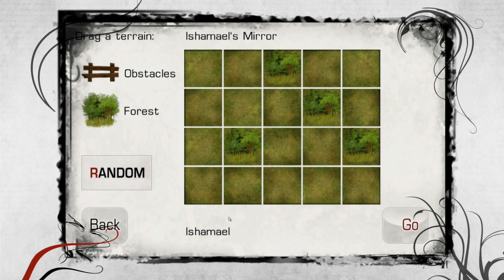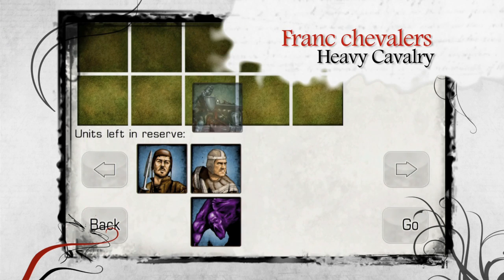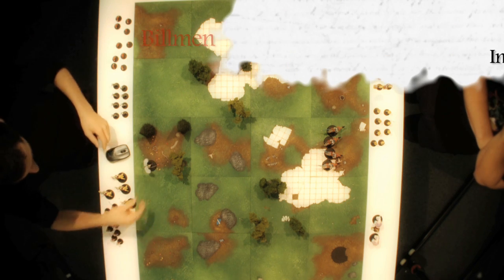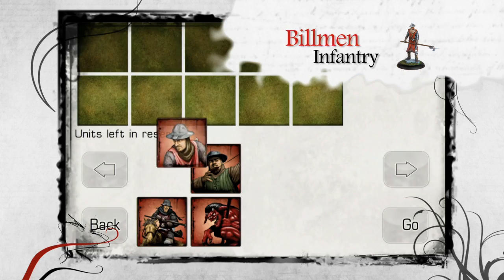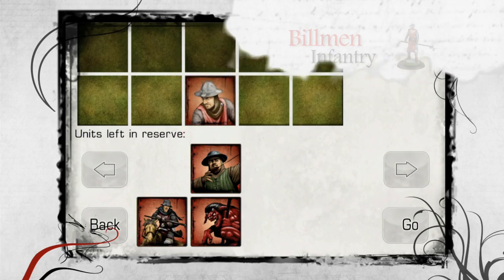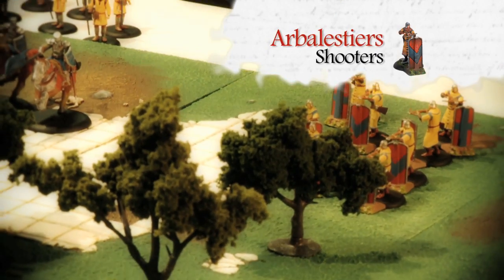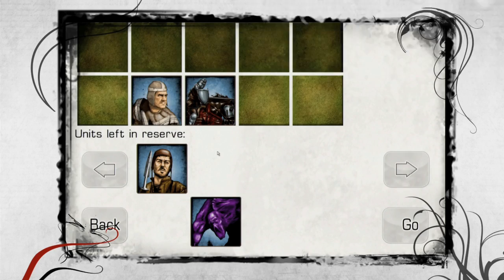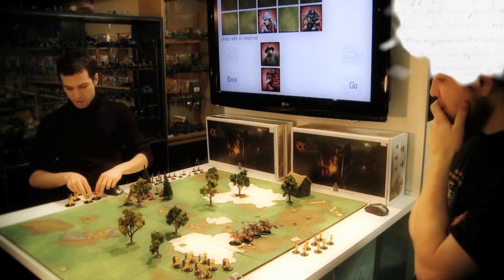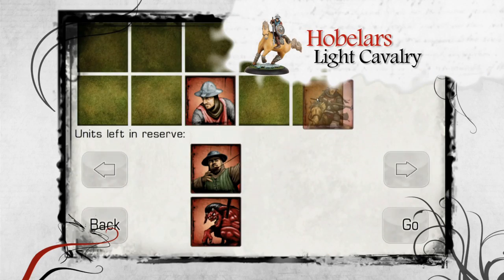Once the terrain is defined, the armies can be deployed. The players can place a unit in the first row in front of them. Each player can deploy up to three units in the same zone. The more troops are located in a zone, the stronger they will be in melees. However, they will also be an easy target to enemy fire. Exilus uses an initiative system to activate units. The first units to be deployed have the disadvantage of revealing their position to the enemy, but they will also act first.